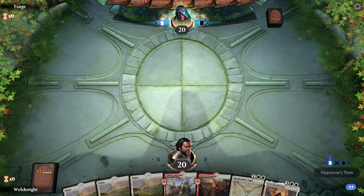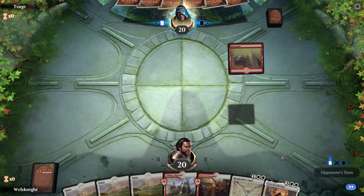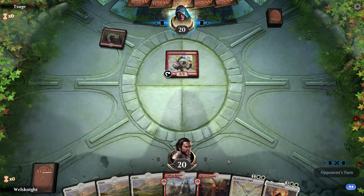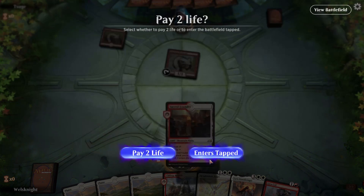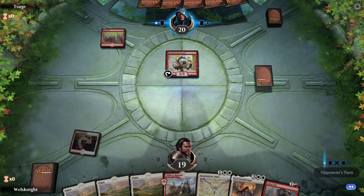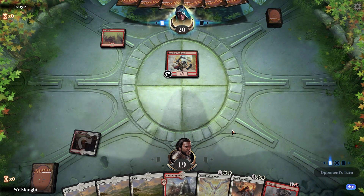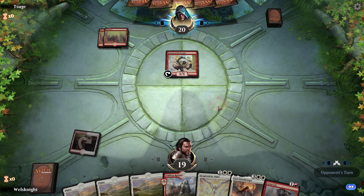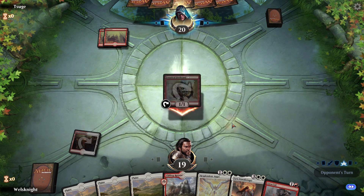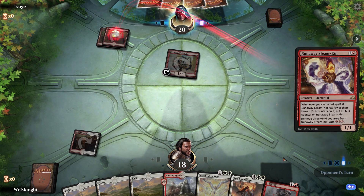I'm gonna keep it — I probably shouldn't, but Resplendent Angel and Lyra together is pretty good. Maybe not... the Lava Coil helps tremendously — it looks like we're against mono red aggro. We can get rid of like a Steam-Kin, or maybe we should save this for a Rekindling Phoenix, Chain Whirler, or Steam-Kin.